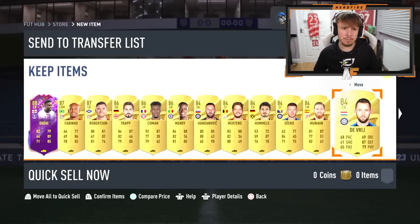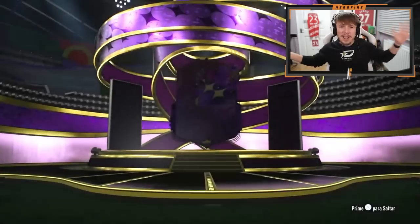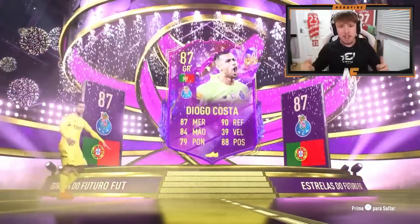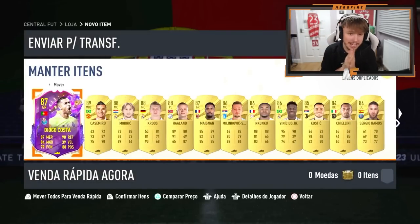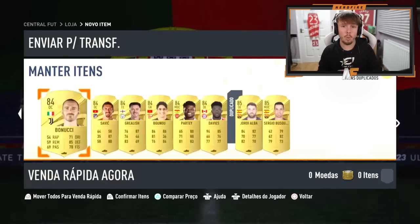Behind him: not many walkouts but actually five walkouts — a decent amount of fodder. Shout out to Kiko Bar — this is probably the final pack for today. We've opened around 25 to 30 of these. Ending on a Future Stars in the 84 times 20 — Diogo Costa on the front. What's going to be behind him for the final pack? Casimir! A lot of walkouts again, including a Future Stars as well.